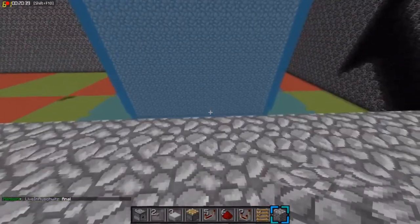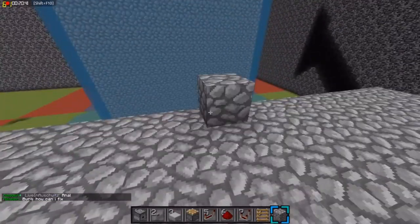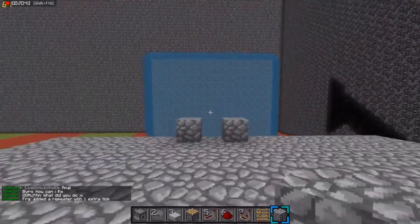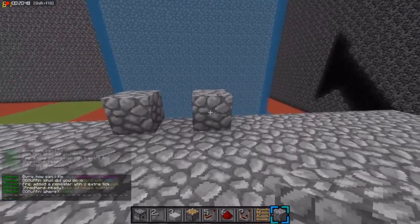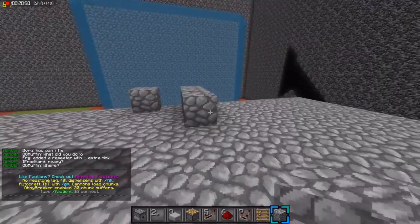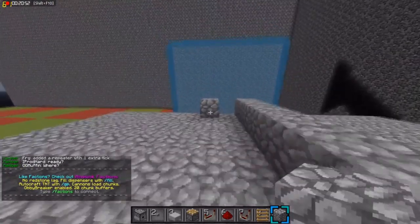Okay guys, so for the barrel, you're going to want to find where on the wall you want to shoot. I'm going to choose about there because that's about the middle. And then you're going to want to make it six long on each side — so one, two, three, four, five, six — same on the other side.